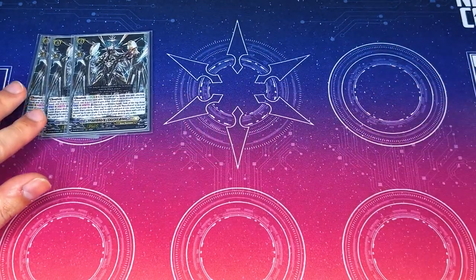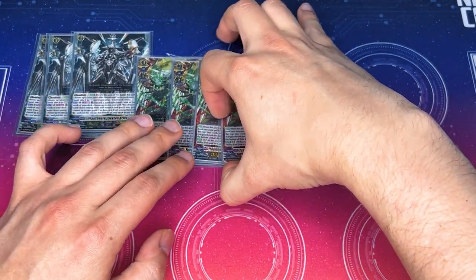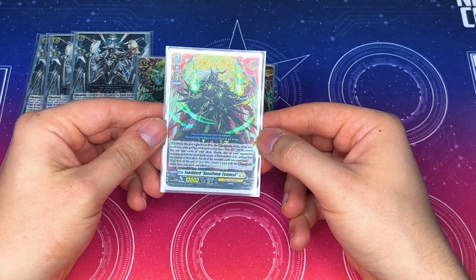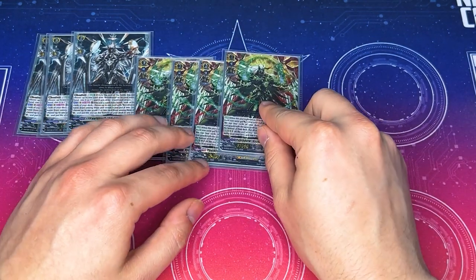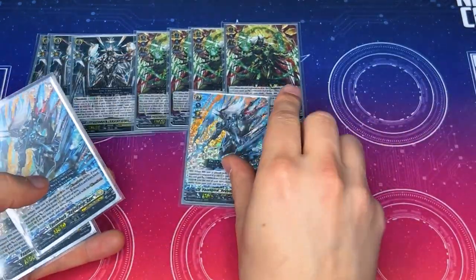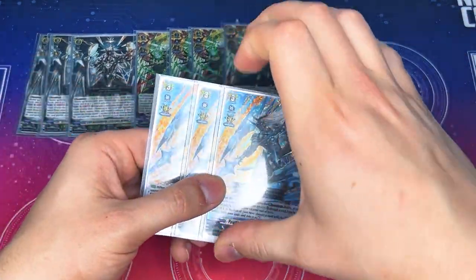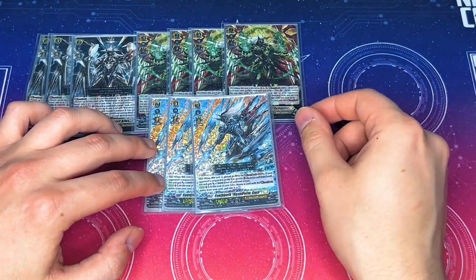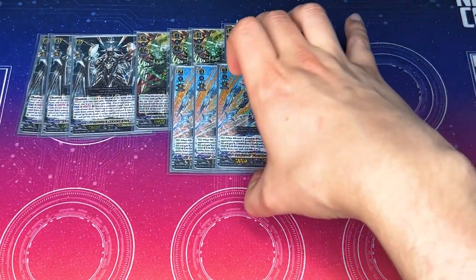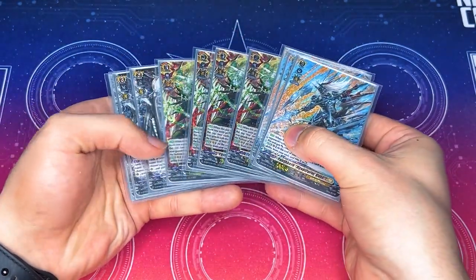Moving on to Grade 3s: we're running three more copies of Skyfall for persona riding, simple as that. Running four copies of Tempest, which is A1 content — Tempest lets you get two more cards and you can send stuff to the bottom of your opponent's deck. Then we got three copies of Gust, which is pretty much our finisher — it gives you extra drive checks, and if you use the Grade 1 Sequana it lets you do twin drives. This is our Grade 3 Youth Perk lineup, pretty common.